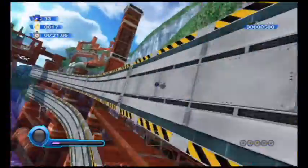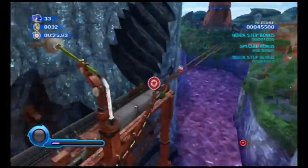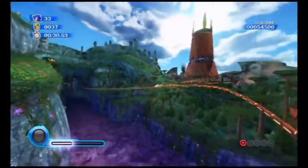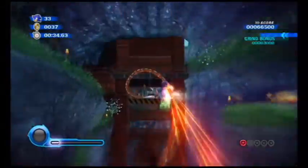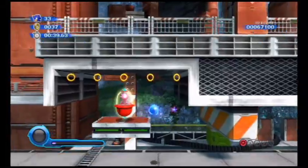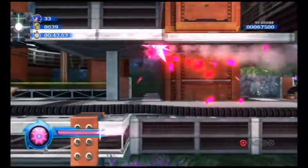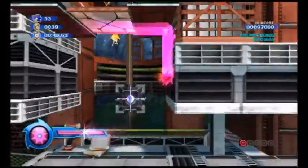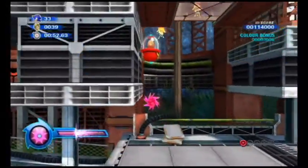I don't have any complaints about this. As far as we can tell, in this first act we're actually going to be coming across a yet another new wisp introduced in this game — the Pink Spikes. If you manage to use these spikes, what this allows you to do is actually stick up into walls or ceilings. So you're able to become kind of like a Spider-Man or something like that — except you don't use a whip.